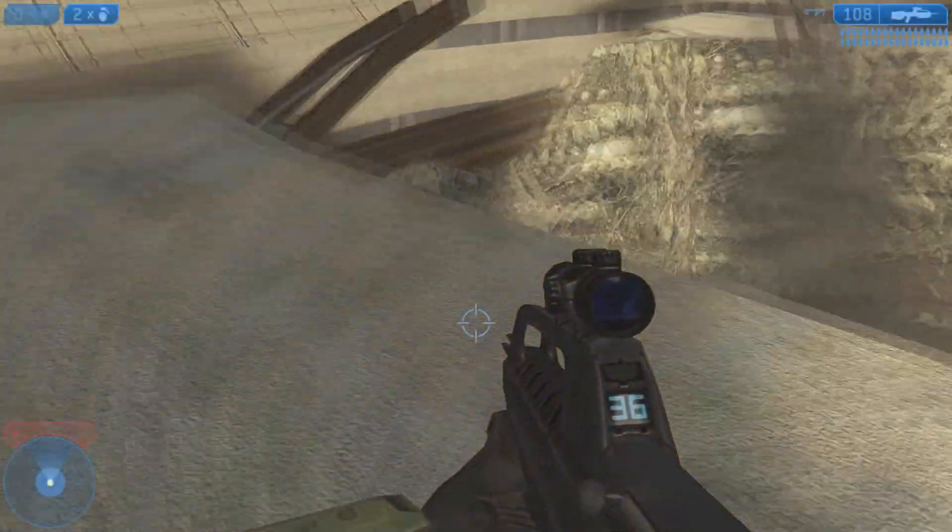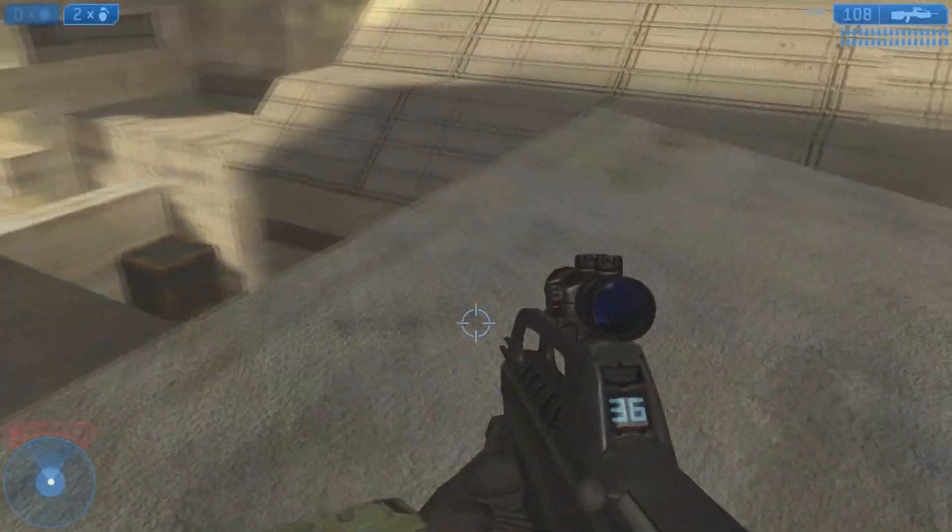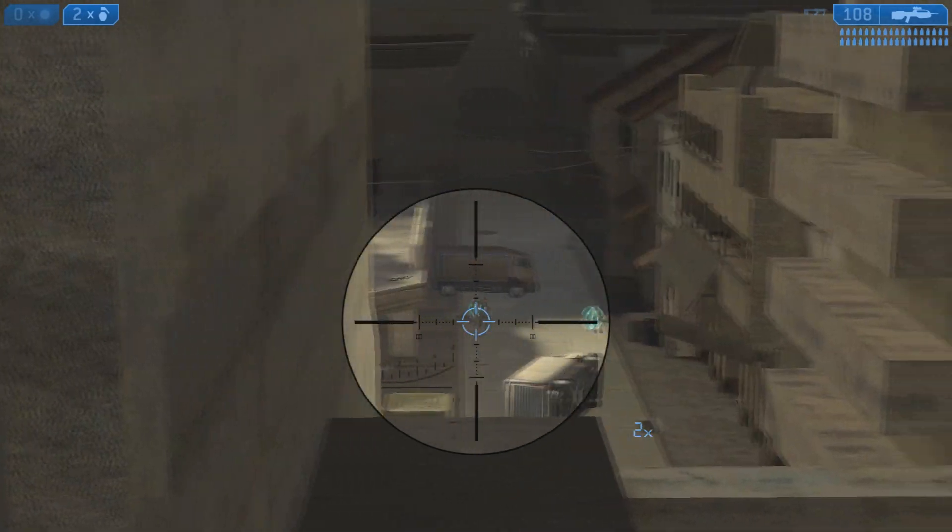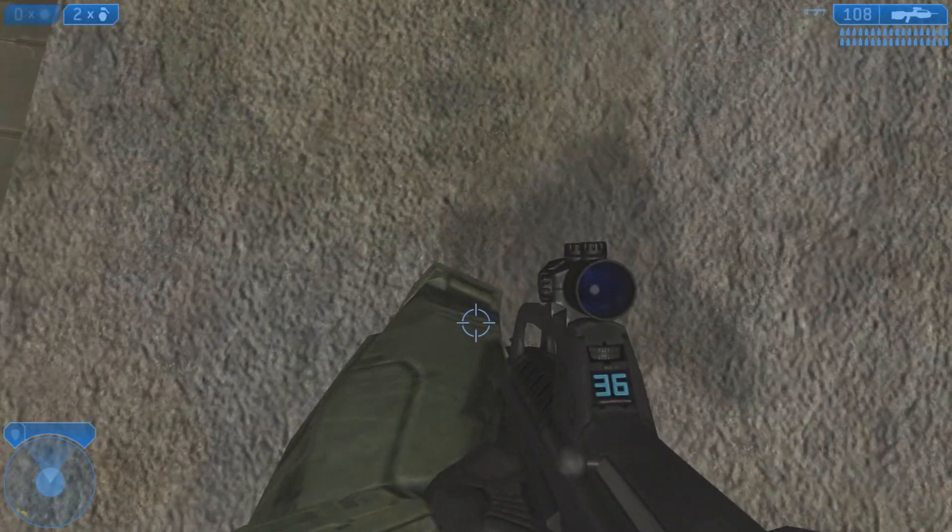Grenade jumps are a bit tricky, but if you just practice it will be easy. Then you can see the place where you're supposed to kill all the aliens — you can actually jump over that.